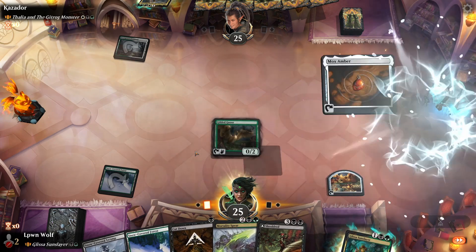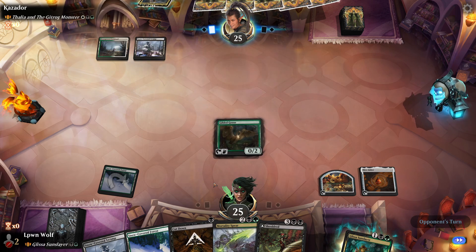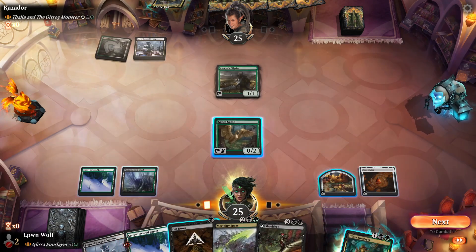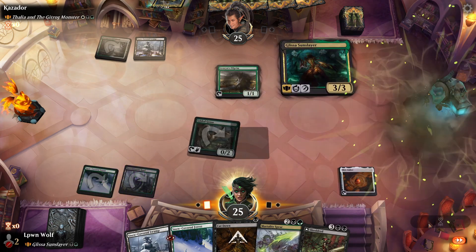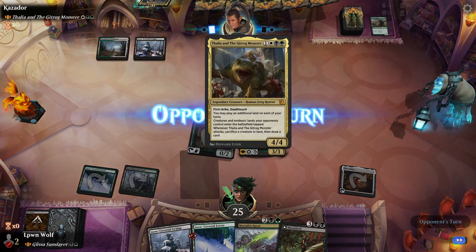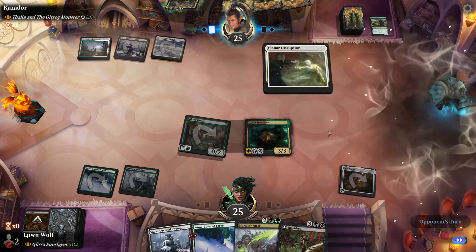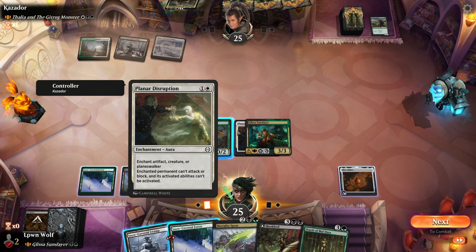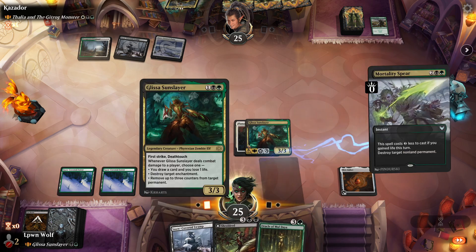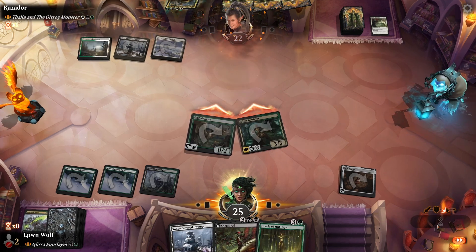Gilded Goose turn one, turn two Glissa. If we draw something that can give Hexproof for one green, then that would be good. Abacin's Pilgrim - we'll go for the Glissa, and just like I said in the beginning, we will Cut Down the Abacin's Pilgrim as well. Because that's the difference between them casting the Thalia and not casting the Thalia, and that is quite a big swing. We got Glissa turn two so we're going to lose her now. But we still have the Mox Amber to tap, so I think we'll just kill this, because it means we can get some card advantage back - which I'm very happy with.